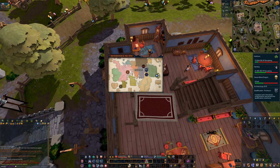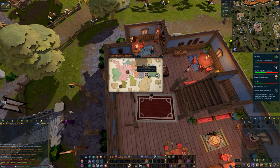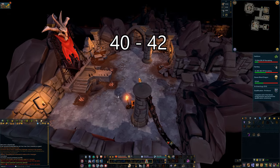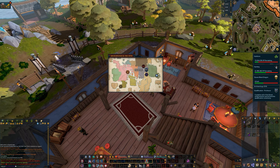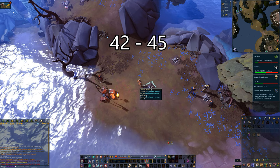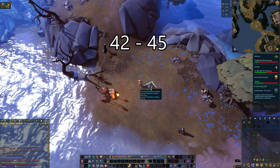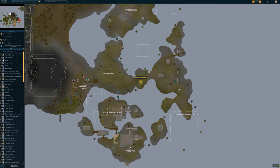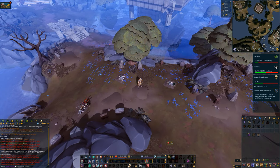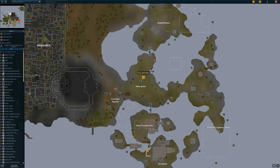Now I'm going to go over the excavation sites you'll be digging at per your level. Assuming you are level 40, you will stay at the Sacrificial Altar until level 42. At level 42 you will unlock Everlight. From level 42 to 45 you will be at the Prodromoy Remains. You can also find some Prodromoy Remains in a second nearby location.